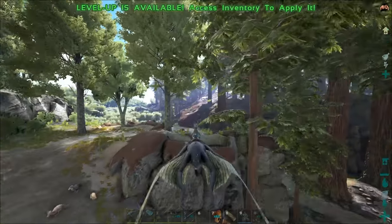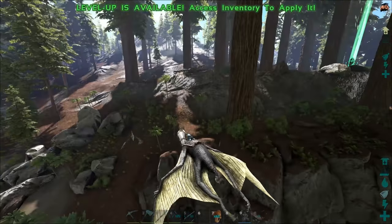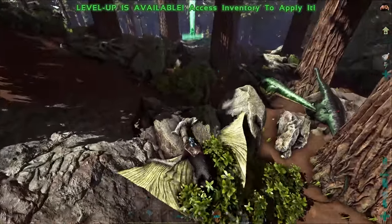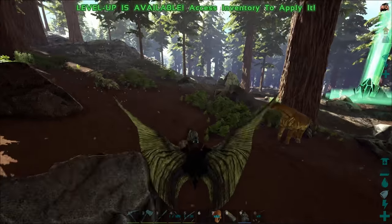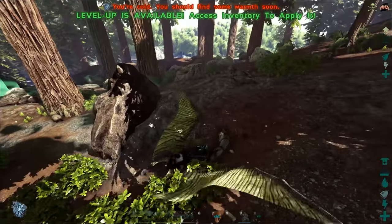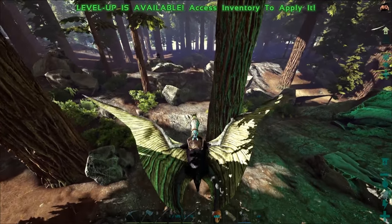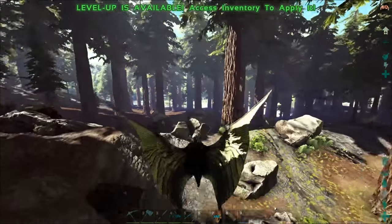Whoa, what the hell just happened there? Loading in something or else deloading something, I'm not sure. So I'm not exactly sure how to find these things - I've only ever seen them above the ground, but I think they were attacking things so I don't know. I can't see any. Like, how easy would they be to spot in the Redwood? Oh, we're getting hit - what the hell just hit us? Get away, it's bugs.